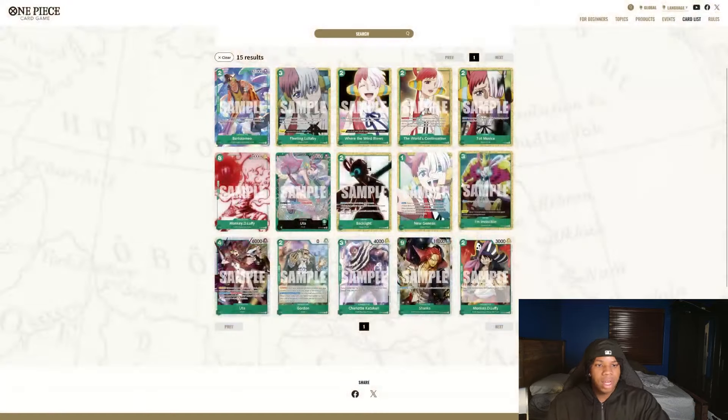And then lastly we have this Monkey D. Luffy, which is pretty much just a 2K counter for the most part — though I guess the extra 1K is decent as a 2-cost, 4K unit.